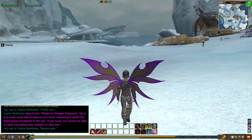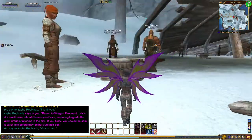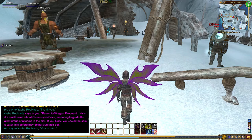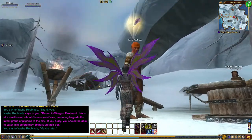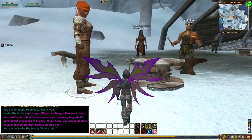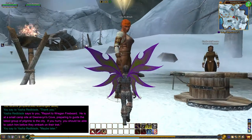Welcome back to the EQ2 vlog guys. We're still at Yasha Red Blade. You can see yellow glowing things above people's heads — they look kind of like feathers, and when you get up close you can tell they are feathers, which means that person has a quest for you. There are a few other quests nearby, but right now we're going to keep finishing Yasha Red Blade quests.